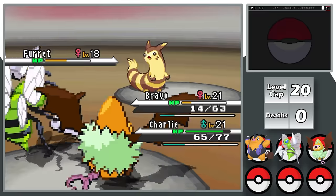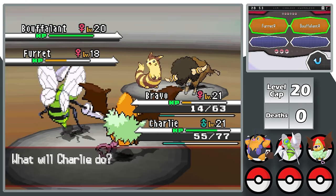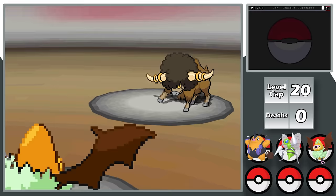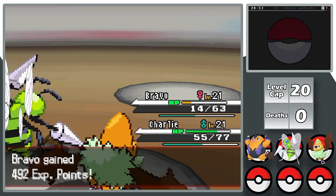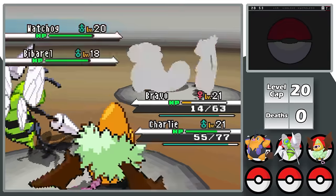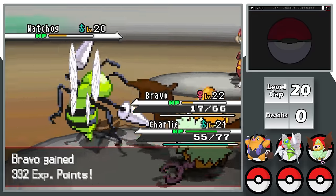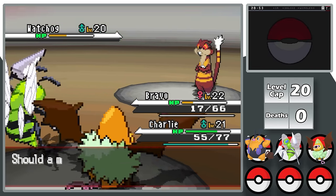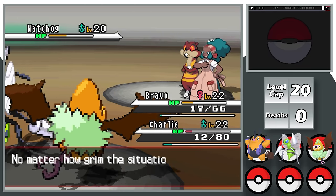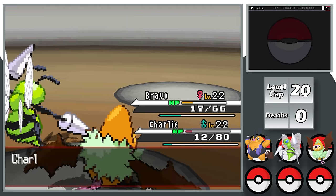Ferret comes out next. An Air Cutter does about half to both it and Stantler, giving Bravo a chance to finish Stantler. Charlie takes a Thunderbolt, then Bouffalant enters — extremely strong — but I use Air Cutter to remove Ferret and deal half to Bouffalant, then a Gem-boosted X-Scissor from Bravo demolishes Bouffalant. The final two are Watchhog and Bibarel. Another Air Cutter nearly kills Watchhog, and a Cut finishes Bibarel. The AI misses the kill on Bravo and Retaliates into Charlie instead, leaving me at 12 HP. I take out Watchhog next turn with Hidden Power, winning my second Gym Badge.